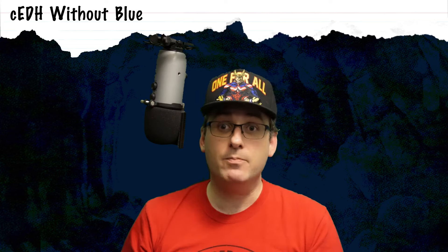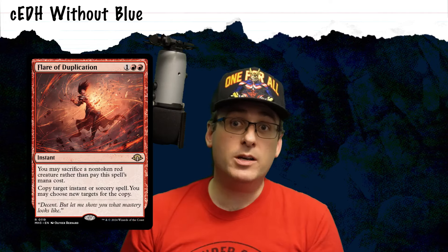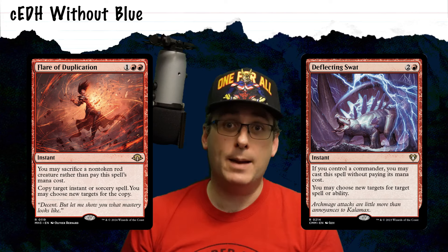That does not mean decks without blue are unplayable in CEDH. Our lesson from CEDH today comes in the form of a deeper look at how Rakdos can interact with the stack in meaningful ways. And frankly, red is probably the second-best color in the game at manipulating the stack. Outside of white's very respectable silence effects, red's fork and deflect effects are some of the best ways in the game to control what happens on the stack.